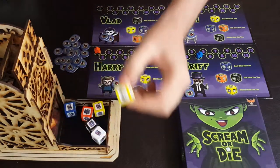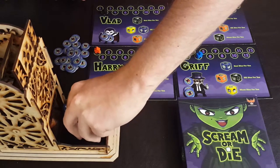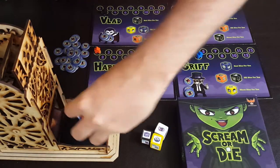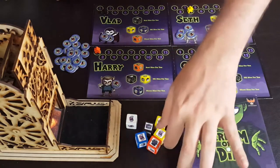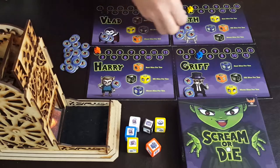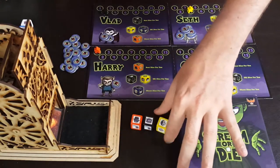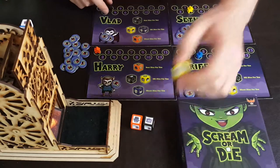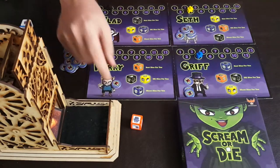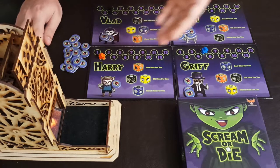Griff spends his scream to make Seth reroll one die. After that, nobody else wants to reroll. The screams are tallied first — three screams go to Seth. Then every player's icons that appeared each score one point, so the vampire, the werewolf, and the mummy all move up one point, followed by the next player's turn.